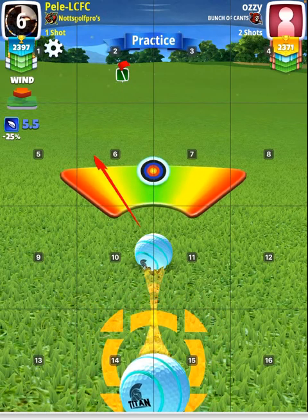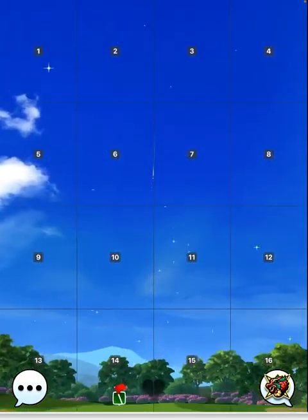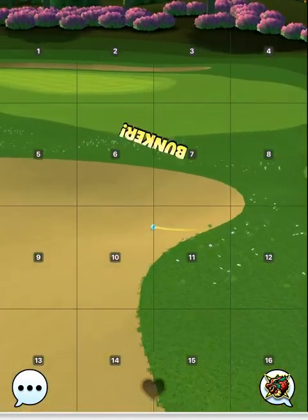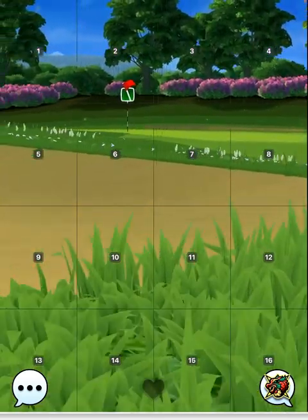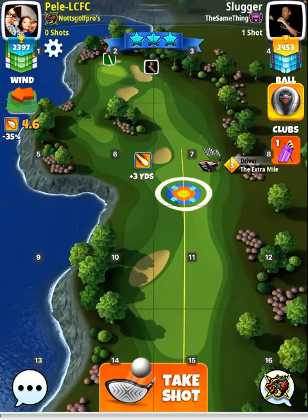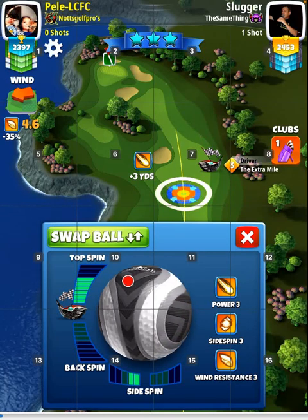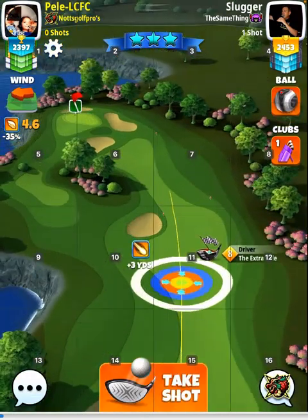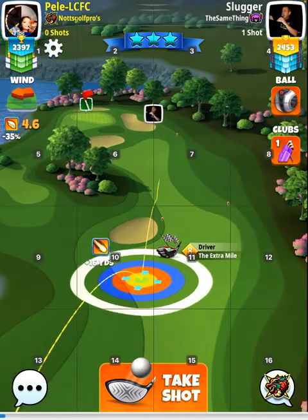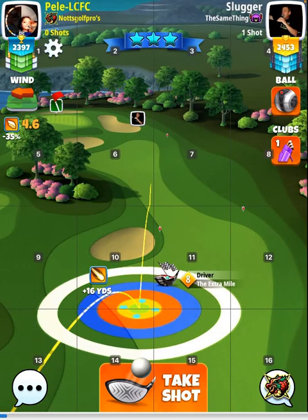Bring a shot with maximum overpower with a ball like Titan. Hard to it, perfect. Unfortunately in the bunker for me, but never mind. Hole ten - pretty much the same as hole 1, except no need to add any curl. So max top, two left. I used the kingmaker, but still only two left. A Titan ball is recommended. So max top, two left. Yellow by the rough again at max, 16 yards. Then just adjust for the wind and just hit perfect.